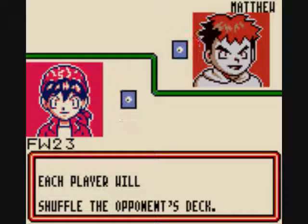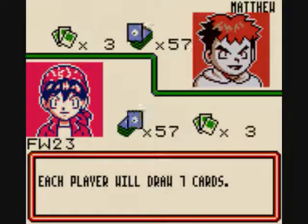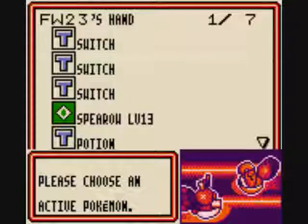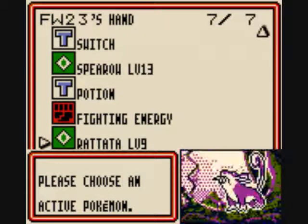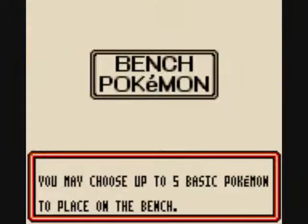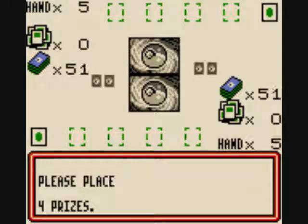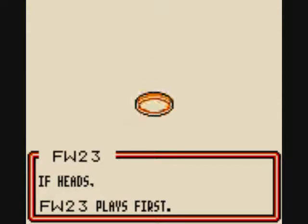Now it's gonna go down differently this time, Matthew. So what do we have here? Let's put Rattata in the field and Spearow on the bench. And I go first.